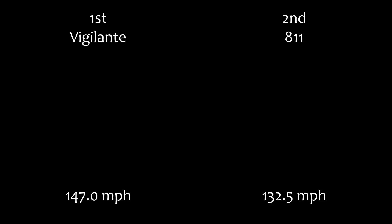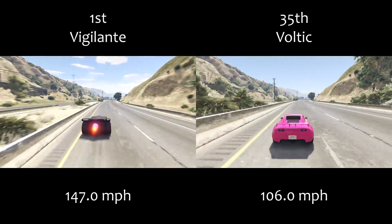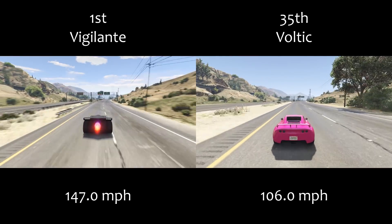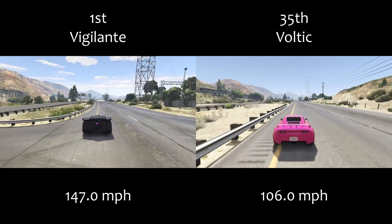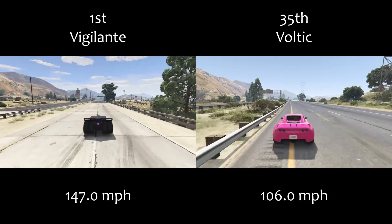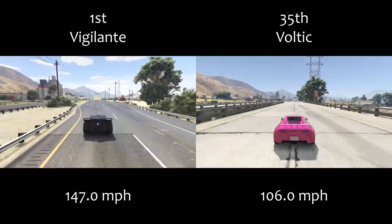The 811 is still the best for a long highway race since you can't use the Vigilante in regular supercar races. But you have to take into account that the 811 and Banshee 900R, our 2nd and 3rd place vehicles for top speed, aren't very good in terms of cornering — that's why the X80 Proto and Nero Custom are the better all-rounders. The Wagner is right there too and is incredible in the corners.